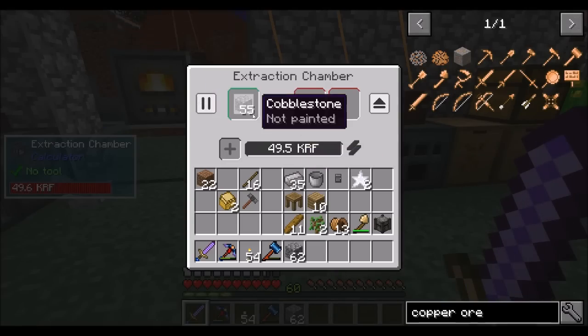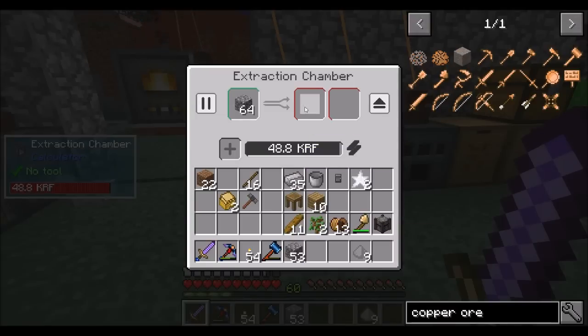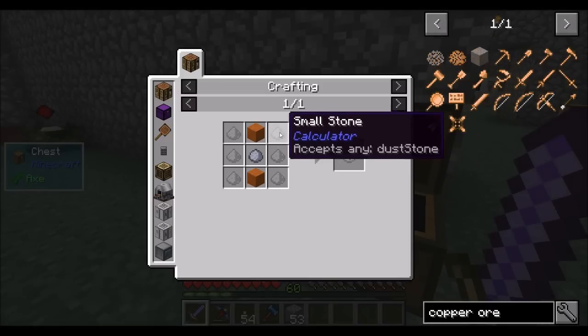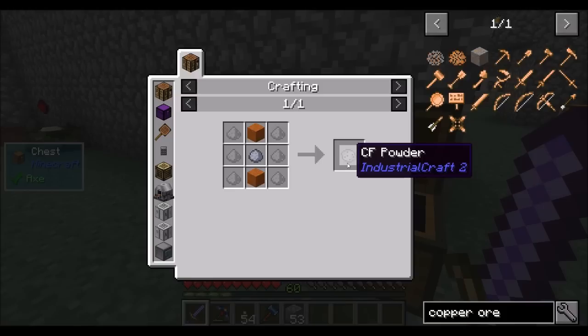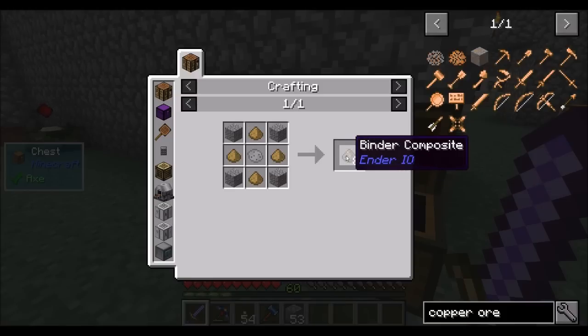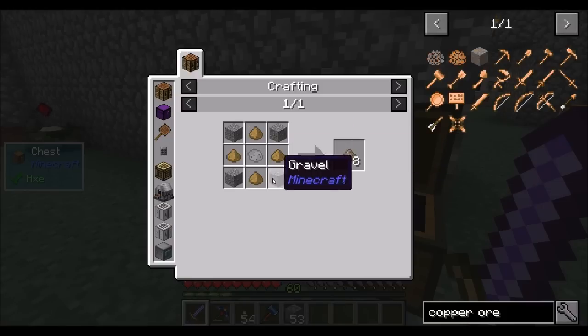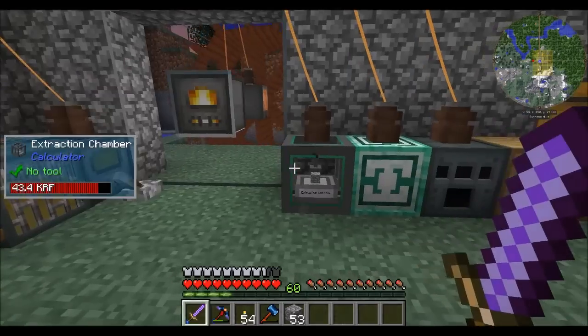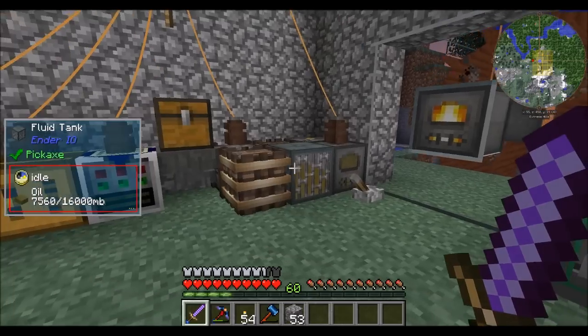Let this thing cook for a bit. Small stone — what are you used for? For CF powder! And CF powder is required for binder composite. So the fact that I kicked this cobblestone processing off is kind of good. A little bit of a happy accident — didn't even think about it, but that's neat.